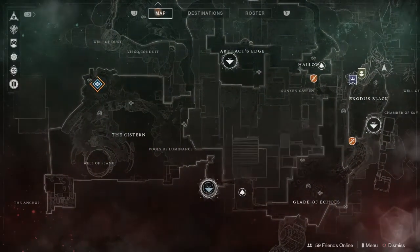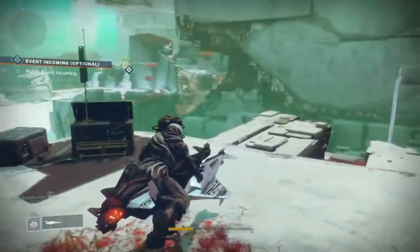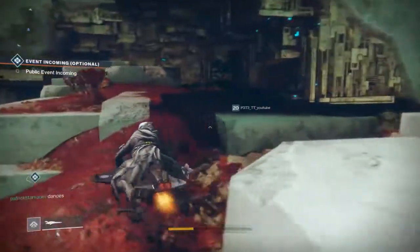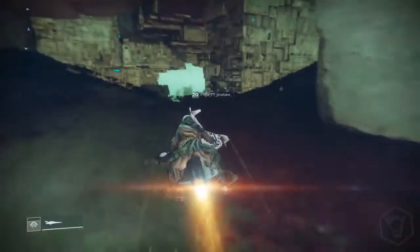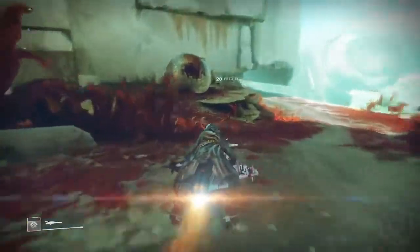The next location brings us to the Cistern. When you spawn in, get your sparrow and go to the right — it's located in some crashed ship. I'll see you guys at the next chest.